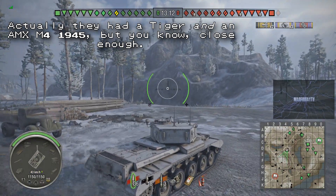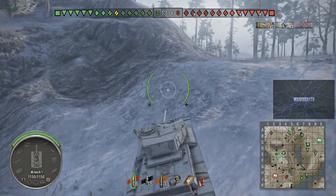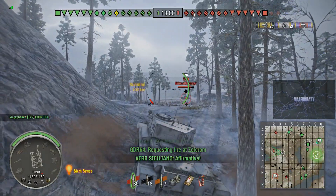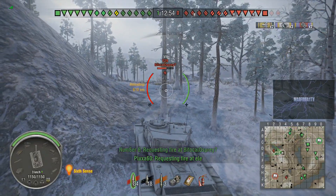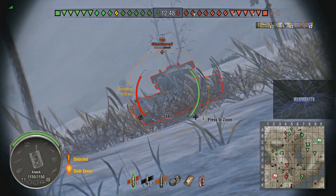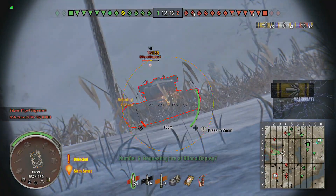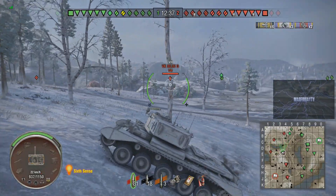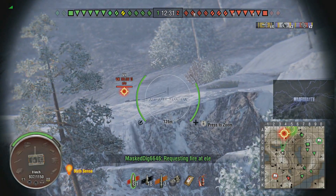At this point Mad Friday decides to press up — he maybe figures that if there were any medium tanks in this position he would have seen them by now. There's the T29 again. Mad Friday auto-aims and bounces, but then gets a hit. The T29 turns and fires, which misses. This is a little awkward because the hull armor on the T29 is not great, but it's good enough to bounce at least some shots from the Comet's gun. Mad Friday falls back a little bit.